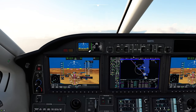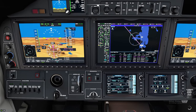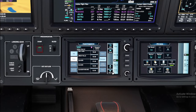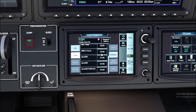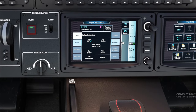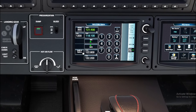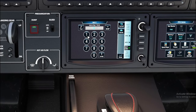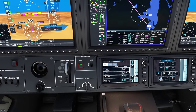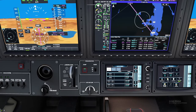Now we also need to get the ILS programmed into the computer for our NAV radio. An easy way to do that is go to flight plan, click on KGPI, click on waypoint info, then frequencies, and scroll down. Unfortunately, the frequencies are not in the system for this airport, so we'll manually enter them. Entering 111.5, then transfer — that's the localizer frequency — and hopefully it will populate in our NAV1 DME.